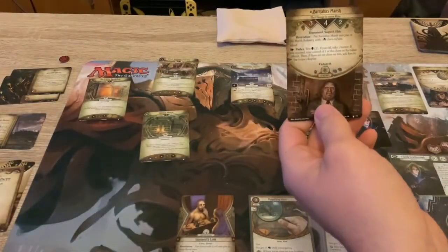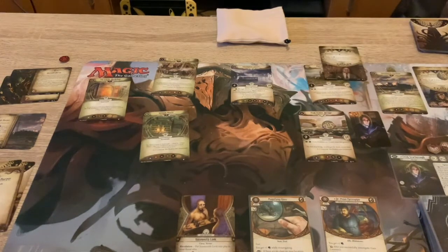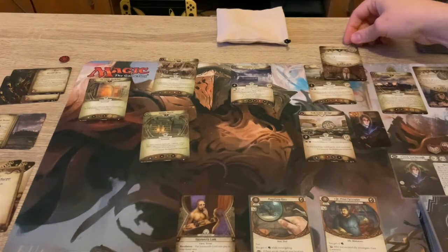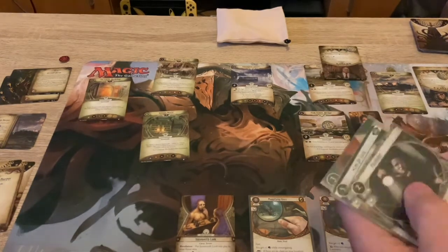Barnabas Marsh - he's at the Marsh Refinery, he's got aloof and a clue on him. Test two willpower to parlay - if I fail, take one horror; if I succeed, take the clue and put him into the victory display. Fair enough. That's the end of our turn. They have aloof so they don't engage, don't follow us, so we're pretty safe.